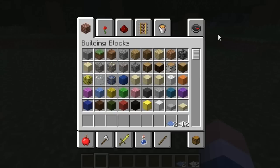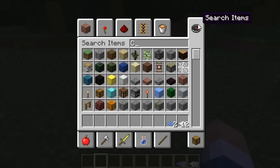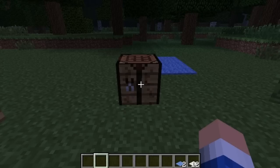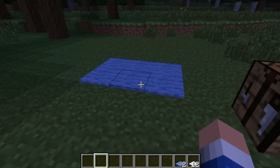You can use this with any type of color. As you see, if I go over here and type carpet, it shows all the different colors of wool that are in the game. Pretty much what a carpet is — it's like a very tiny, half-inch layer on top of a block. Flat carpet for your house.